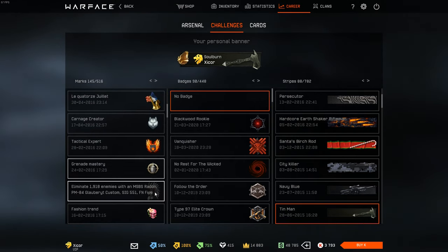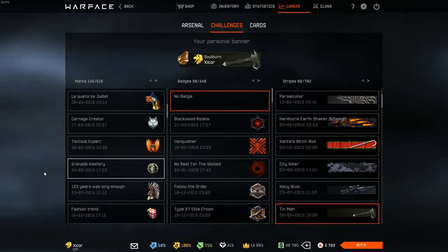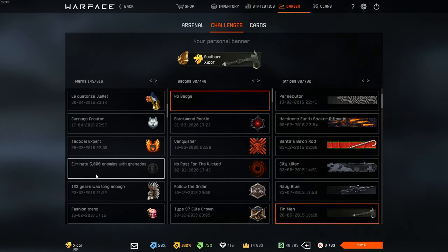Grenade mastery — my most pride-filled achievement. This might seem a little weird, but if you play Storm and know the grenade spots, you get grenade kills so often. That's why I had this unlocked so early. I got it back in 2016.